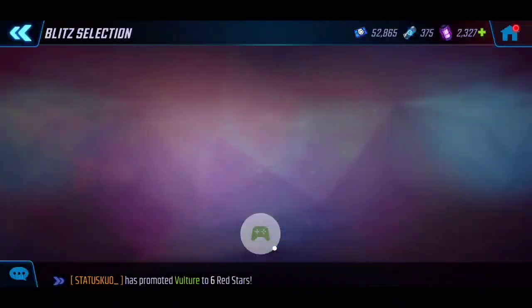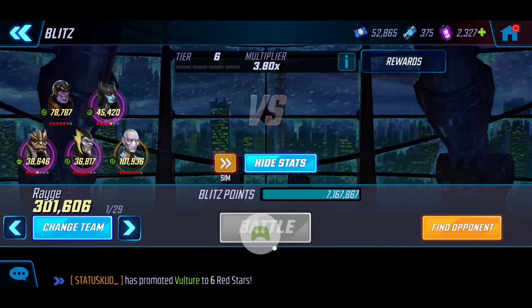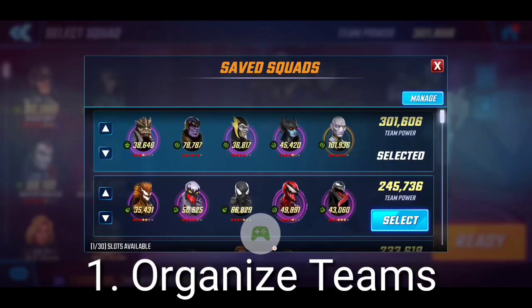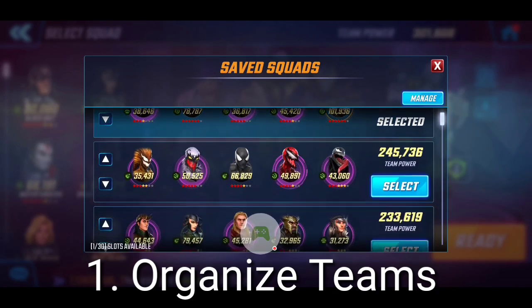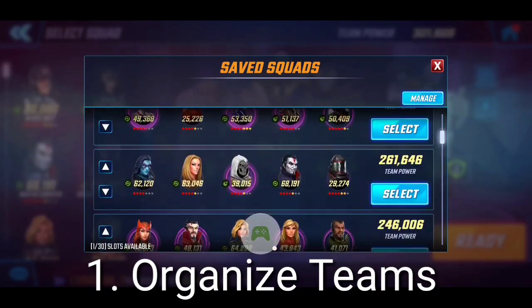I'm going to walk you guys through how that factors into my overall blitzing approach. The biggest thing is really assembling a solid roster of teams you're ready to use — this increases overall efficiency and lays out a clear foundation for how you want to approach it. I've grouped all my teams from most powerful to weakest, and teams in a similar range I put together.